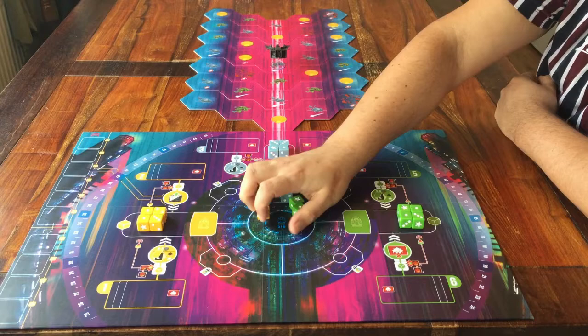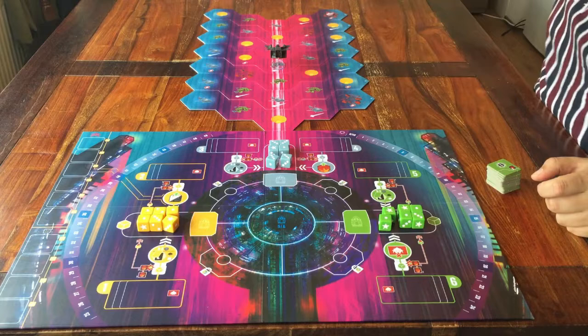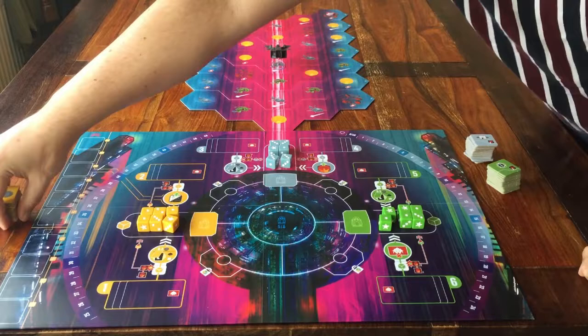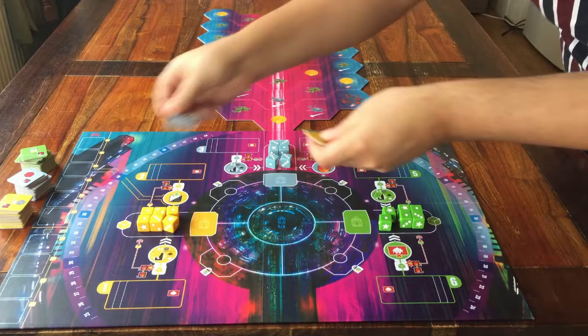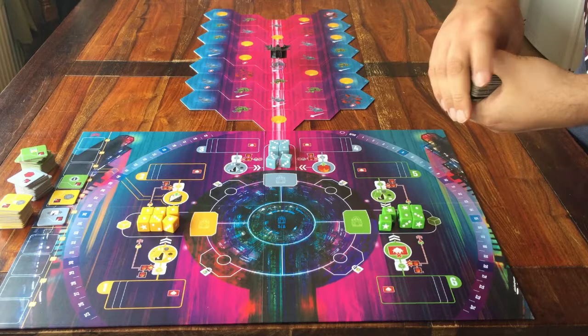Now let's put some things around the board. You have these tiles in the same colours: green, grey, and gold. Shuffle each stack, and keep them with this side up — the one that shows this red cube here. When you're done, take the top tiles from each stack, shuffle them a bit to make it random, and then place the tiles on these spaces here. That's where the black tiles go. Here is the stack — shuffle it. When you're ready, place a face-up black tile on each of these spaces.